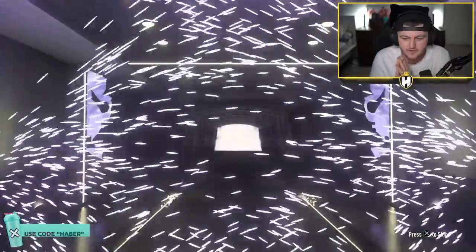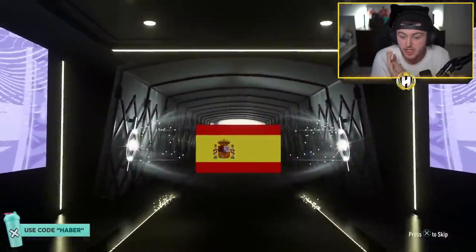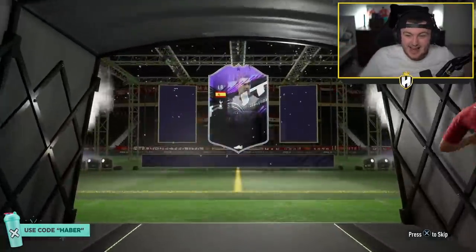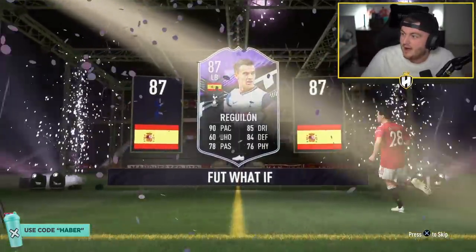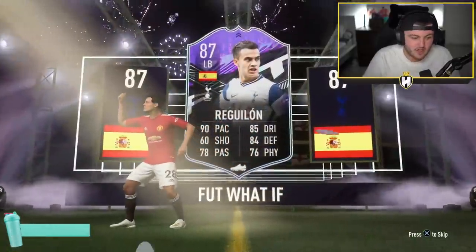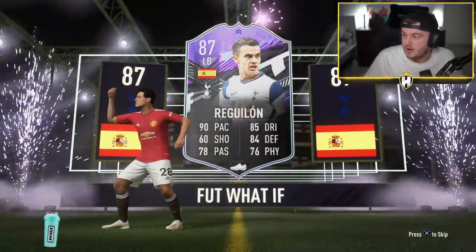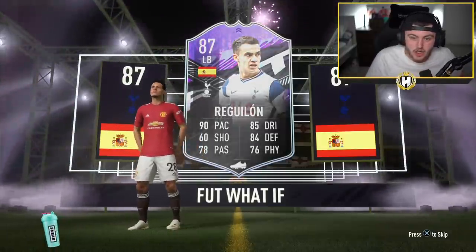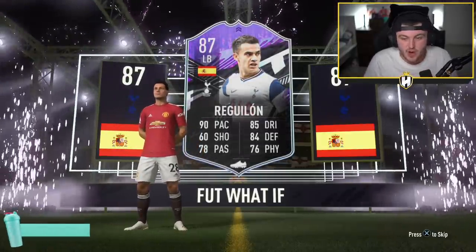It is a What If card as well - Spanish left back, Rucullion. I'll take that, that's decent, that is actually good. I'm happy with that. One clean sheet and that's an 89-rated card, that is actually nice. I'm glad because I already have Yuri Berry Chiche untradable on this account. So 180k right there - that is a win.